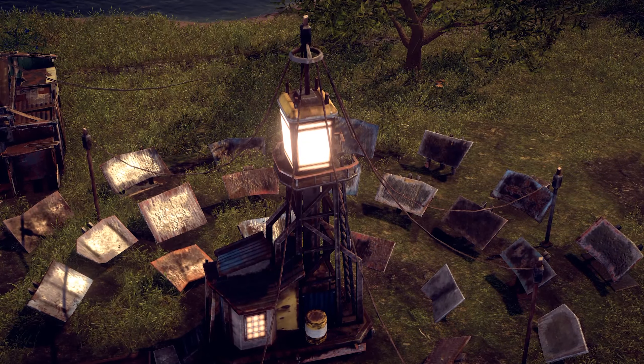The easiest way to distribute power within our settlement are power lines — wooden poles that connect the solar collector with appropriate buildings, resulting in one big electrical grid.